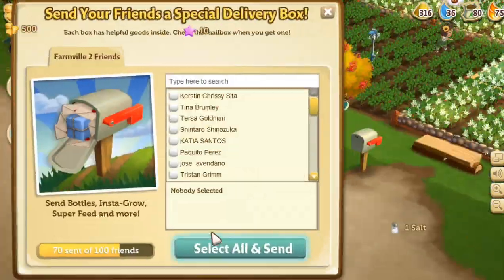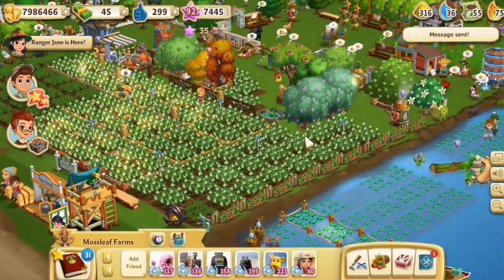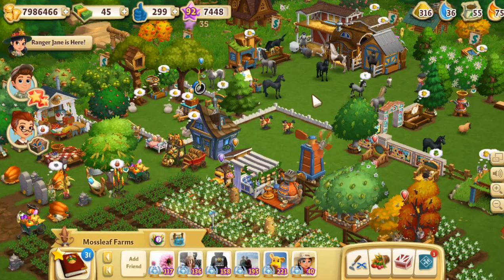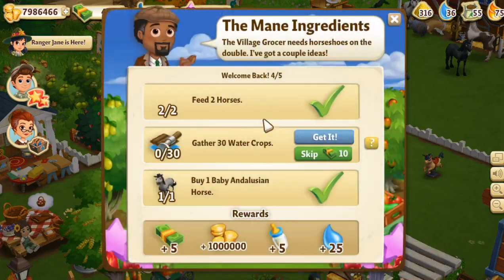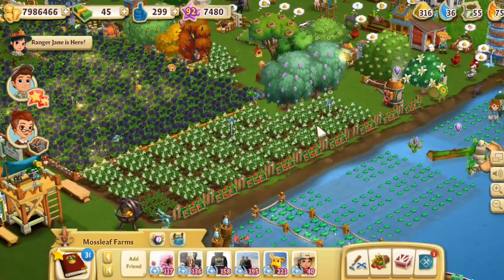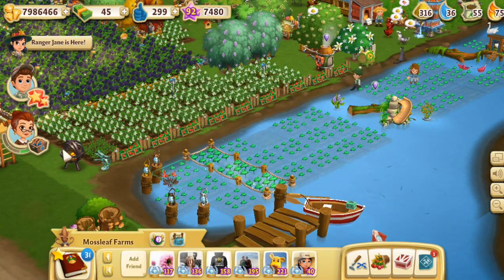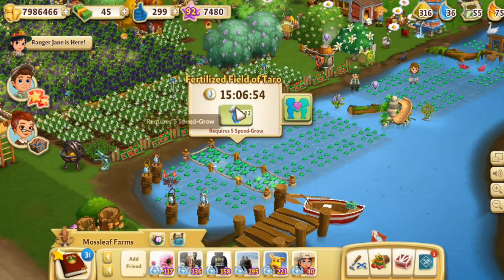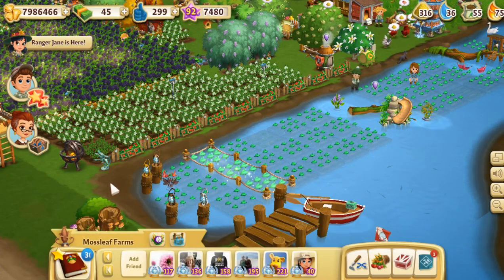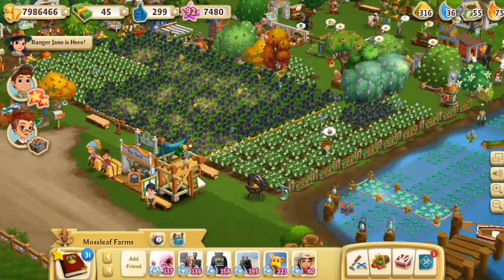We're starting to get some special letters and deliveries from friends, so I'll send more out. I'm so excited about the ranger station! The comeback shack quest says to gather 30 water crops, which works out perfectly for Barbara's quest. We needed to gather up bait — you do that from water crops. I planted taro which takes forever to grow, but I have speed grows, so I'll use speed grow on the taro.